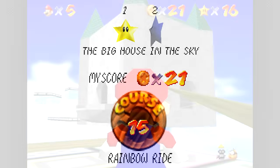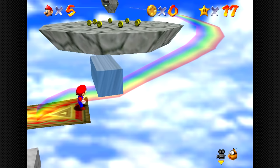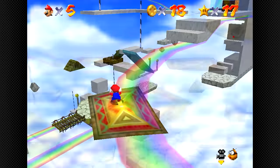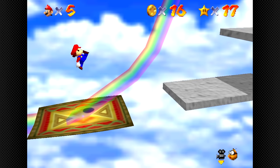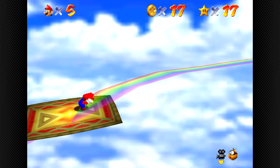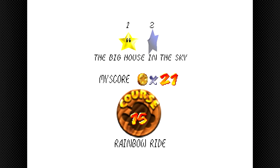Star number two: The Big House in the Sky. After wasting 25 seconds of our lives, we then waste another 40 seconds on the second carpet before reaching the split path from the last star. This is already a really bad sign — just a minute of entirely repeated content with zero changes whatsoever. If there's one thing that makes an autoscroller worse, it's doing it multiple times. We're only on star 2 and we're getting repeats, and trust me, this isn't the end.